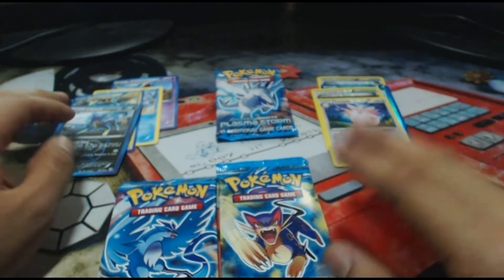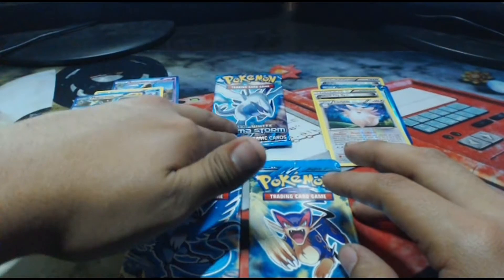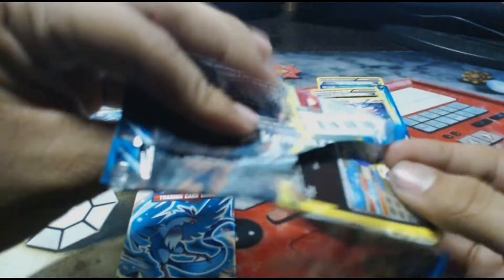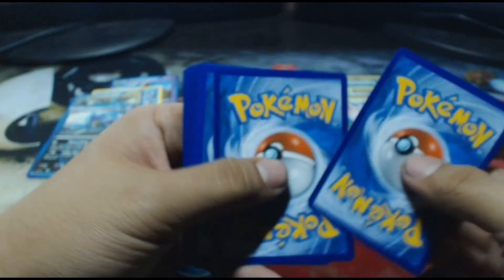So we have one Holo so far — it is the Magnezone. We have three packs left: a Lightbird, Articuno, and a Lugia. I'm telling you, the Lugia is going to have the Shiny Charizard. Let's open up this Lightbird pack. I might get more of these because I really want that Shiny Charizard card — that'll be super awesome if I'm able to get it.